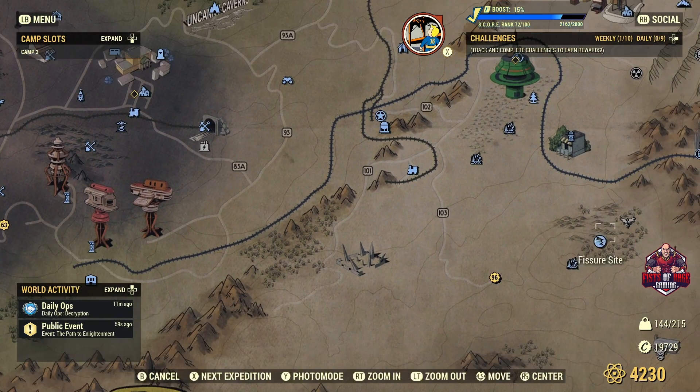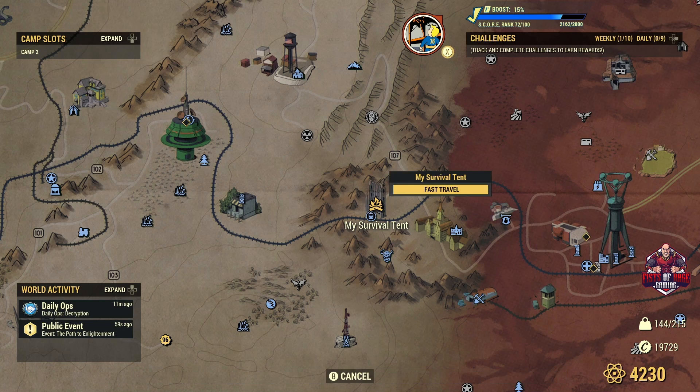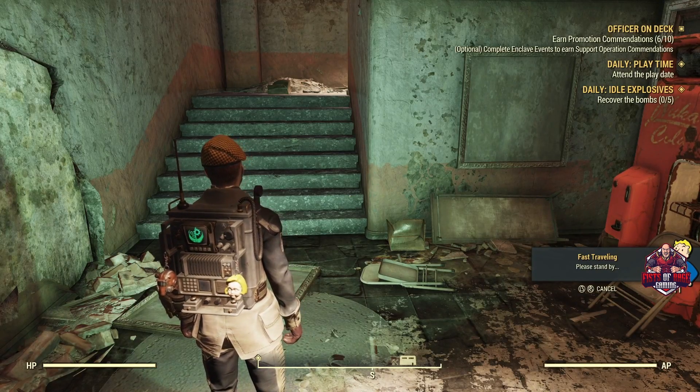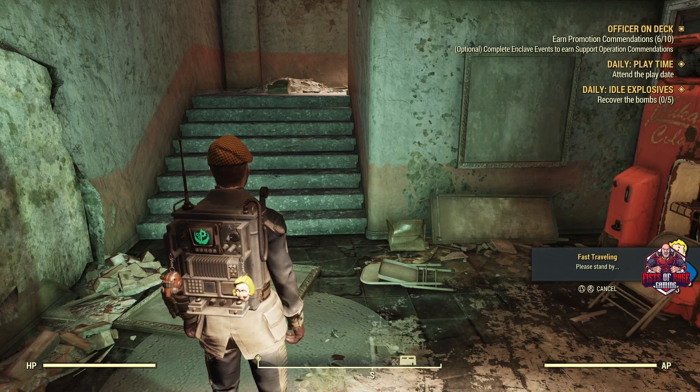The second location is a little less well known — it's down at the monorail tower. What I do is leave my survival tent right outside the monorail elevator, so it's a real fast travel there. This one's a little less well known simply because there's no respawn point right next to it to fast travel to.